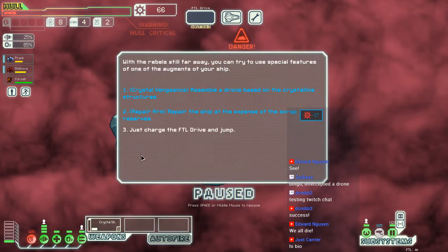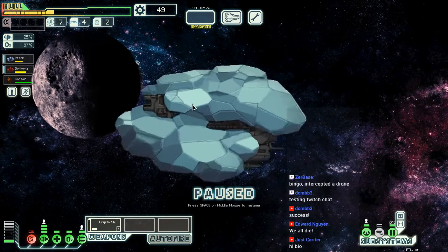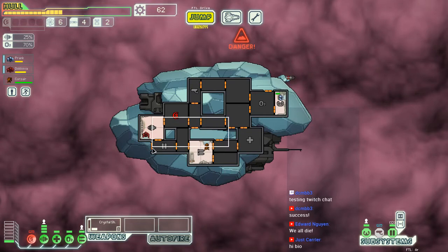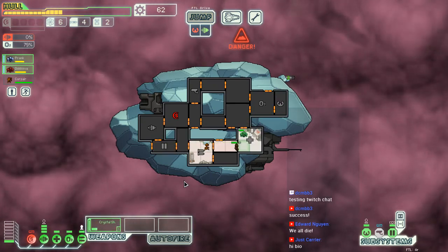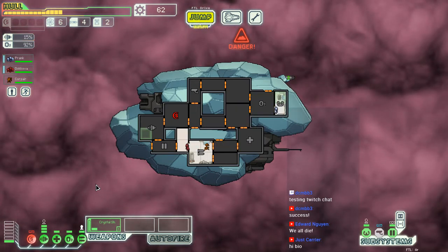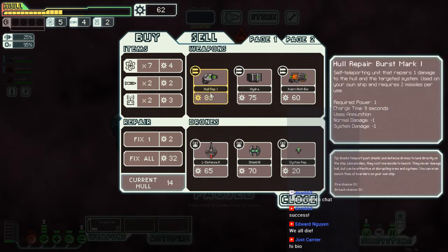Nebulas are great places to actually find stuff. We might as well try to make it work. I did immediately find a store — wow. I wish I had healed my crew, oh well. I need fuel yet for the med bay. Let's see if we can find a weapon for 2 scrap — probably not, right? Home repair!